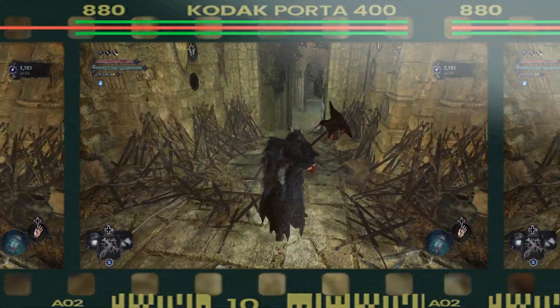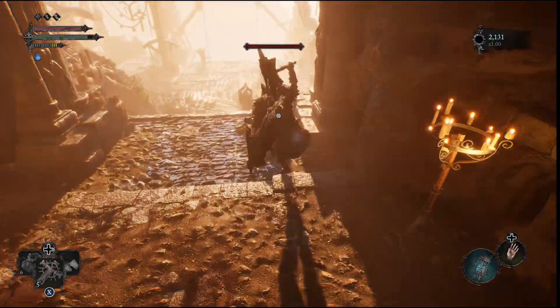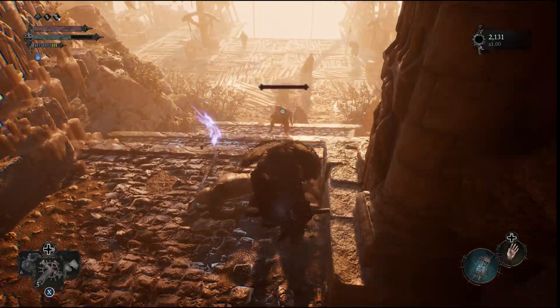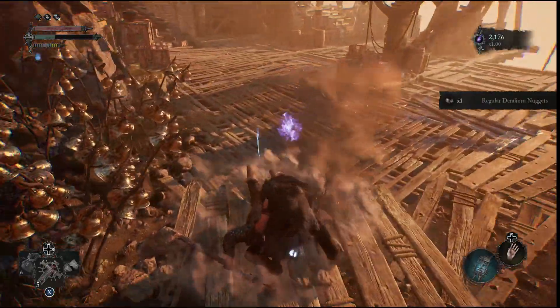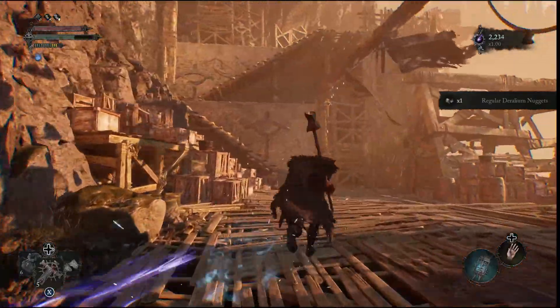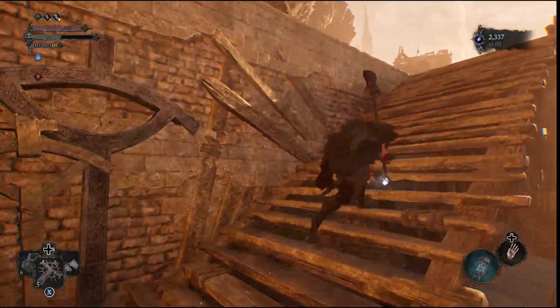The most important thing is you're going to want to go to the Sanctuary of the Baptists. We're going to farm some enemies here in order for them to drop a regular Deryllium Nugget. This is the item we need to upgrade our weapon to a plus 5, and then from there we'll be able to move on to the third tier — plus 6 and plus 7.